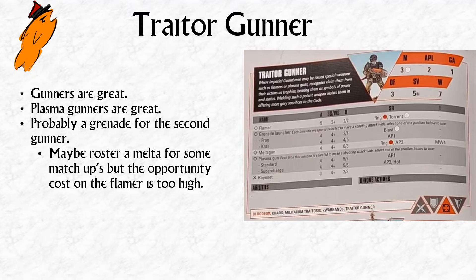The Traitor Gunner's special training gives him a plasma gun, nice and simple. You're probably taking a plasma and a grenade launcher. Rostering a melta gun for super-elite teams is an option, but the grenade launcher's ability to lob a crack down the map at long range edges it out in most cases. Flamers are better than people think but not worth the opportunity cost when you have access to a plasma gun, melta gun, or grenade launcher.